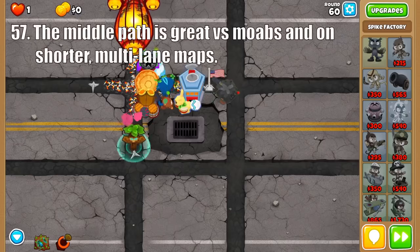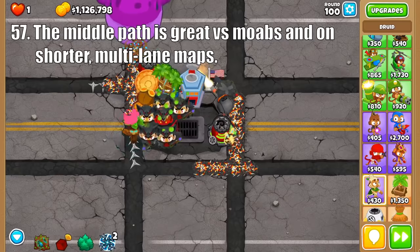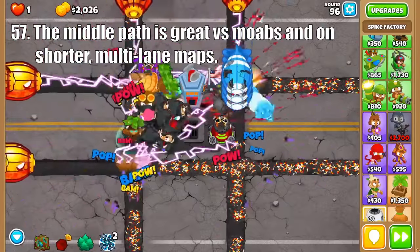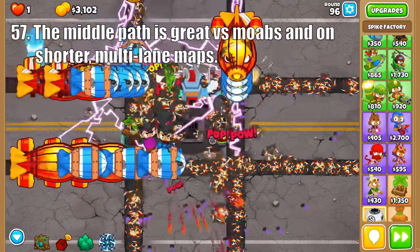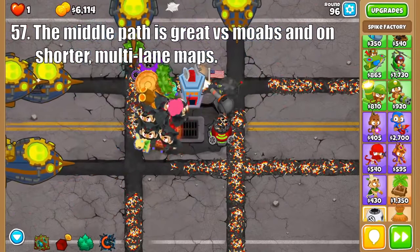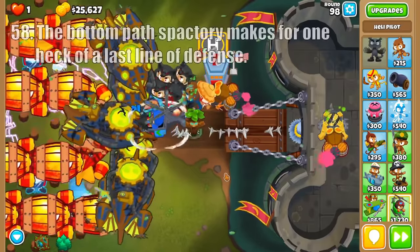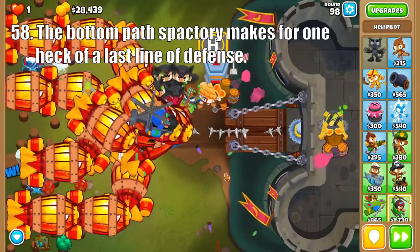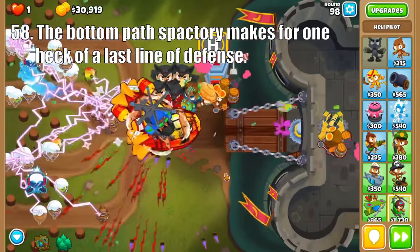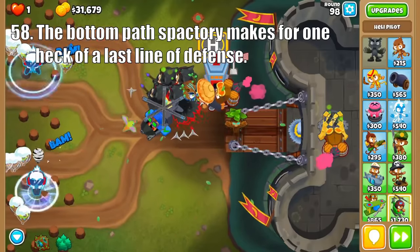The middle path's Moab Shredder excels at Moab damage, but to get the most out of this guy, make sure not to waste his spikes on weaker balloons. Then the Spike Storm is great at clearing the screen of Moab-class balloons and is very useful for the round 100 BAD. And the Carpet of Spikes is specifically designed for tons of damage all over the track, excelling against the blimp-heavy rounds of the 90s and on shorter maps or those with multiple tracks. The bottom path is all about increasing the spike pile's lifespan — creating a huge wall of death that destroys any balloons that made it through your main defenses. Stall every round with an Ice Monkey so it can refill its spike pile.